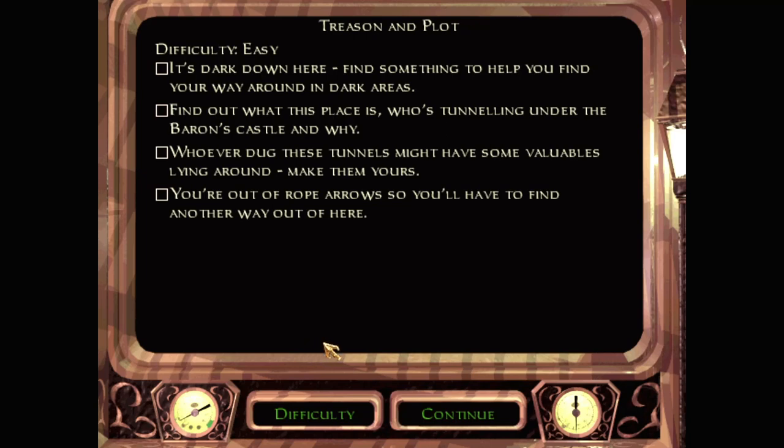He's renamed the difficulties to easy, medium, and hard, which is a strange choice - there's a reason Thief uses normal, hard, and expert.